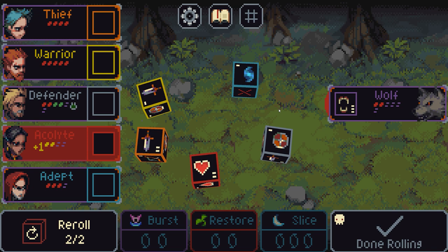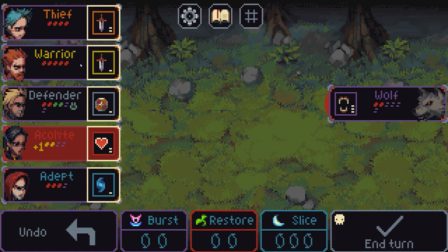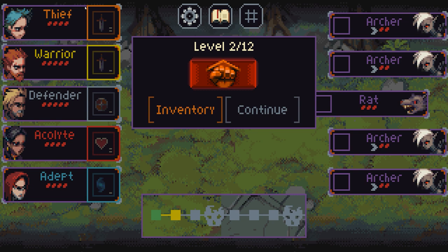Thief: two damage. Warrior: two damage. Defender will defend the acolyte — they say thanks because we've saved them from death. Then put the health up on the defender just to keep them in the fight. End the turn — job done. Losing some health isn't too much of a problem; I only need to cause two damage. We've already got two damage, there's an increase of health by two, but it doesn't carry over. We take them out — job done.